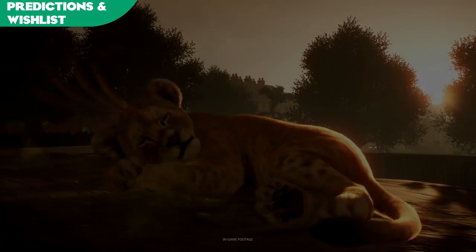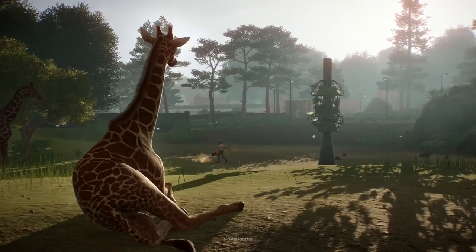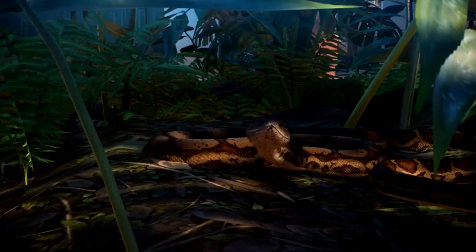Welcome to the return of the predictions and wishlist series. We have covered the open exhibit animals with our biomes videos, but now we move onto Planet Zoo's more possible smaller critters, as a result of the confirmation of the Terrarium mechanic. Based on current information, we can assume the Terrarium will at least showcase reptiles based on the confirmations of the Lesser Antillian Iguana and the Boa Constrictor.